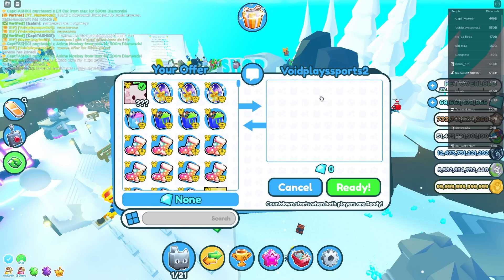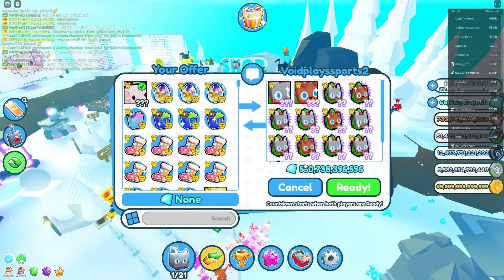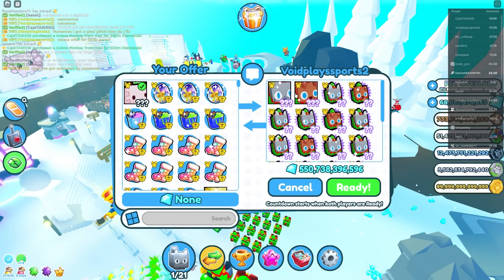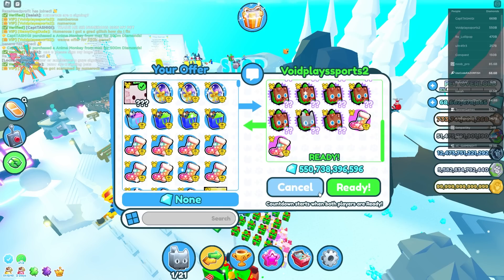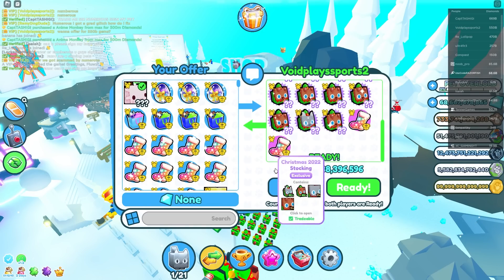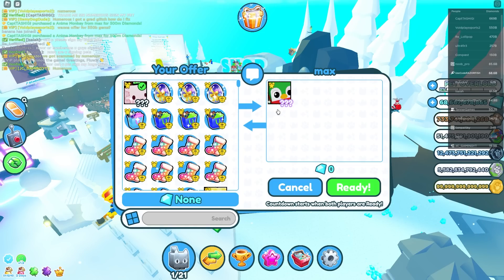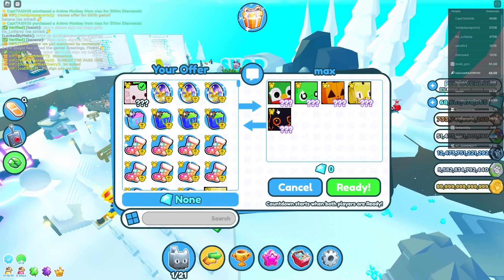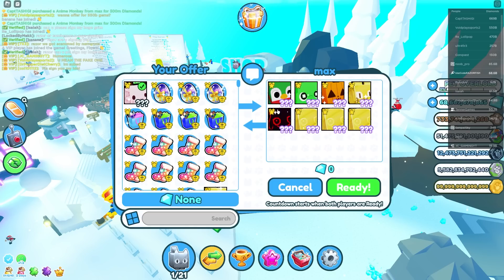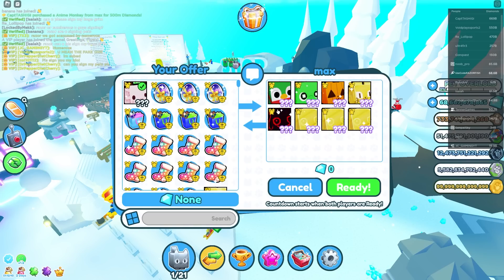Next offer: 550 billion in gems plus a huge elf cat and a huge elf dog. Not bad if you like gems. This guy clearly spent a lot of Robux. But 550 billion in gems could get you around a 9 to 10 trillion value pet, plus the two Santa pets — so that's like 18 trillion in value total with some exclusives. Crazy offers.